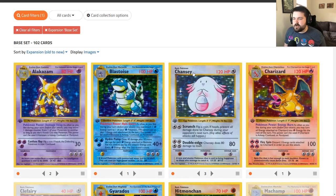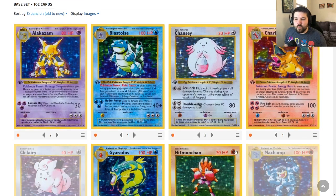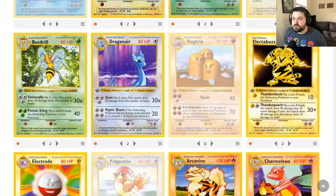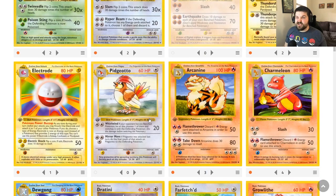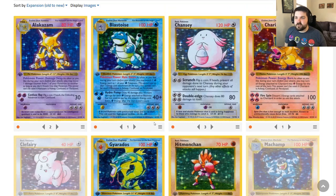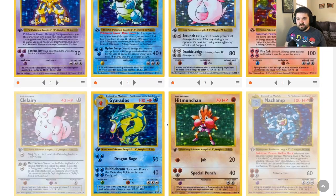Look at what we ended up with — it's easier to start with our rares to get a direction of which way we can build the deck. Two Alakazams, one Blastoise, three Chansey, one Charizard, three Gyarados, one Hitmonchan, one Mewtwo, one Nidoking, two Raichu, two Venusaur as our holo rares, two Beedrill, two Dragonair, two Electabuzz, one Electrode, and no Pidgeottos. We also missed on Poliwrath, Zapdos, Ninetales, Magneton, Machamp, and Clefairy. That was a lot — definitely tells you what directions we're not going to be able to take.